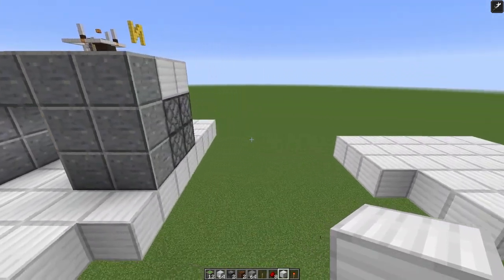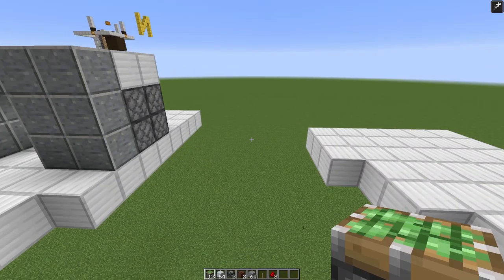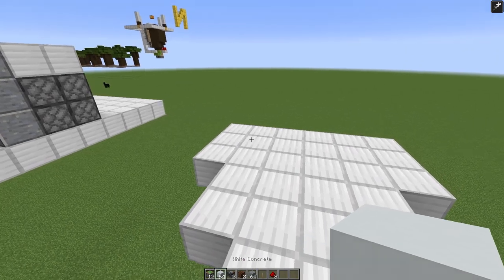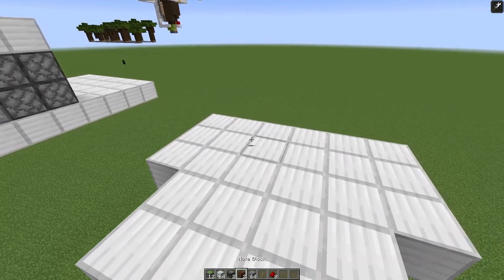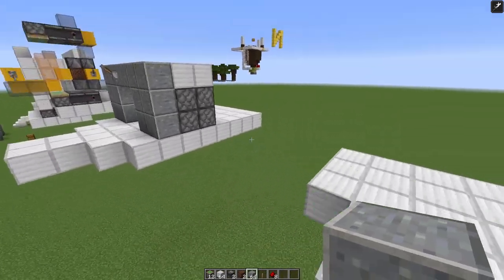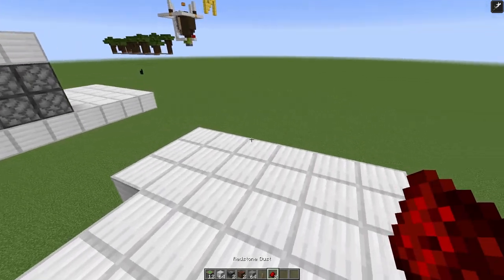To get started building this, you're going to need everything in my inventory minus this torch. Everything in my inventory right now: 12 sticky pistons, a few building blocks, two observers, two note blocks, whatever you want your wall to be made out of, and then a lever for your input, and then eight redstone dust.